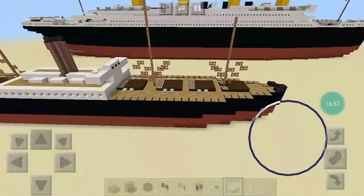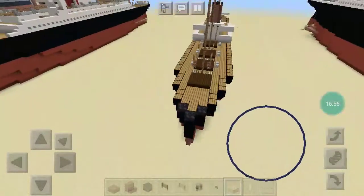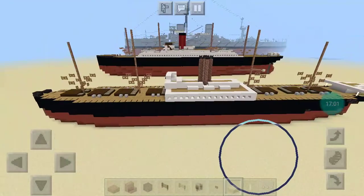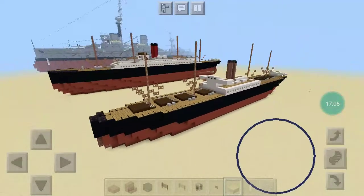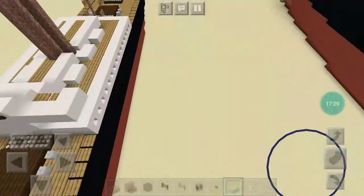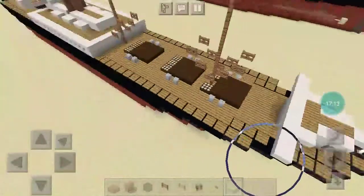Here is SS Californian. I believe she's the only ship of her class — she's from the Leyland lines. I like her design. She was also part of the Titanic's story.